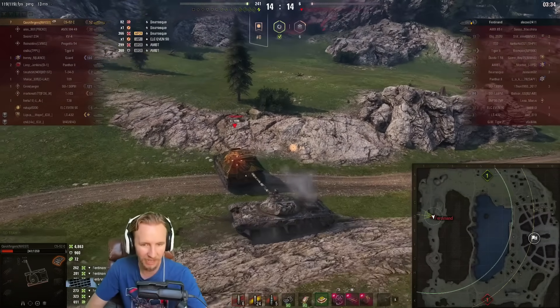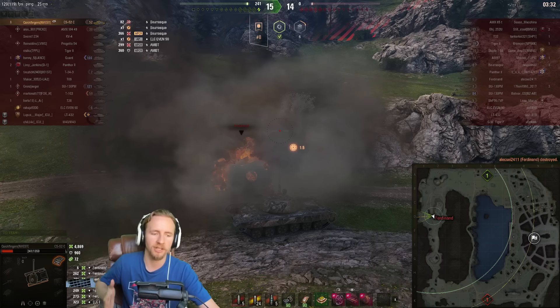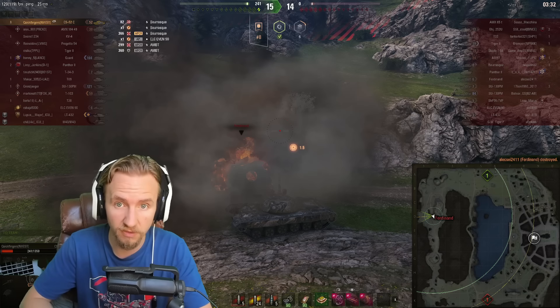We get the Ferdinand to turn around, re-stealth, then switch approaches. Even in this one-versus-one going for a Radley Walters, I'm still intuition switching back to AP — maybe to save credits, but we just ship it around the corner. He wasn't aiming at us. We hit his tracks again; both tracks are yellow damage now. He has no hope, uses his repair kit, and we stay in speed mode — as long as I have the speed, I can run rings around him. We take down a massive carry and get a Radley Walters for 4,900 combined. Beautiful result for the CS-52C.